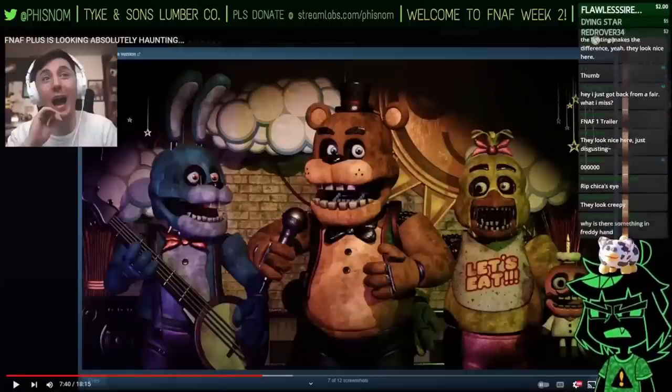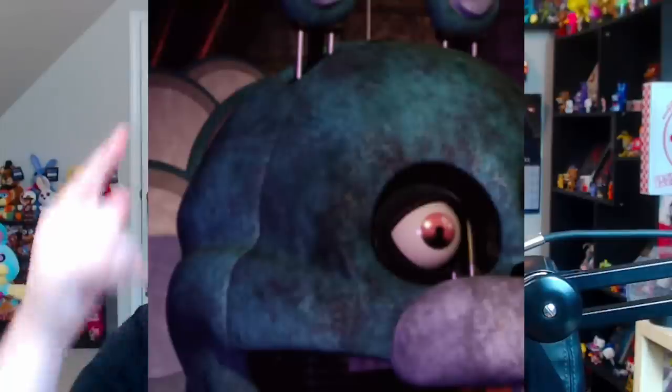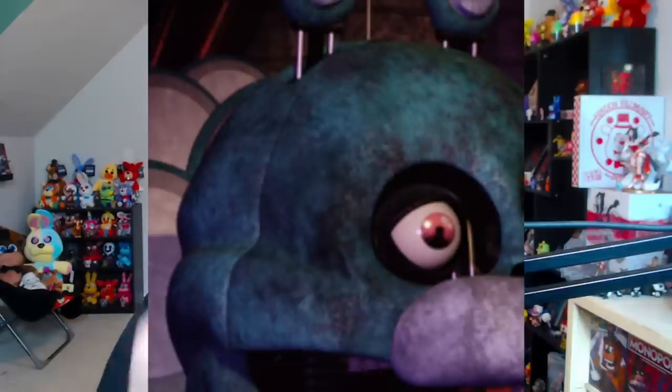Lastly, Phil said that Bonnie has something going on with him — he stopped himself from revealing it. Keen-eyed people have noticed that Bonnie has a seam running along his face, which sparked an idea: could Bonnie at some point in the game take off his face and expose his endoskeleton head? That would be absolutely amazing and terrifying. It'd also be a great callback to the original FNAF 1 trailer, where Bonnie does exactly that — he takes off his face and exposes his endo head. Bonnie is the only one with the seam, so could we see him do this?